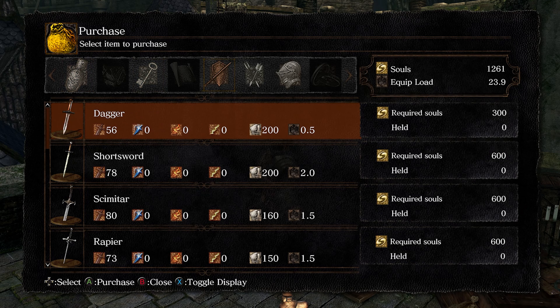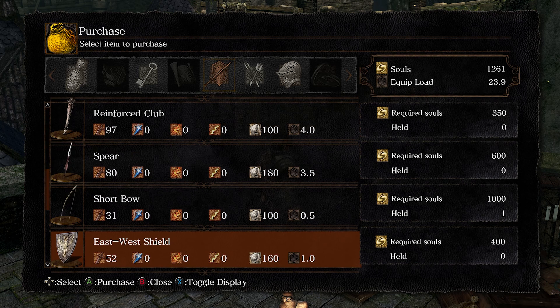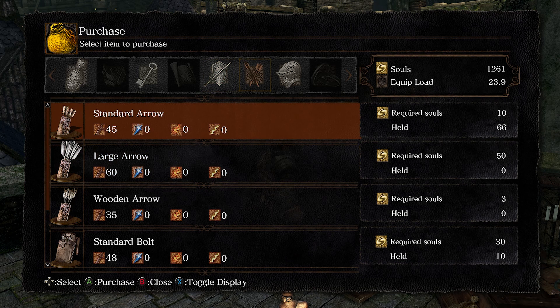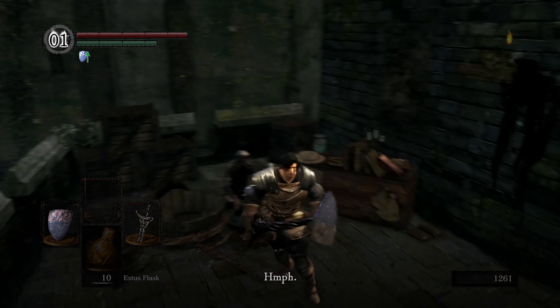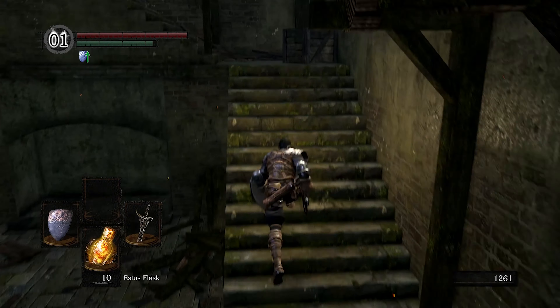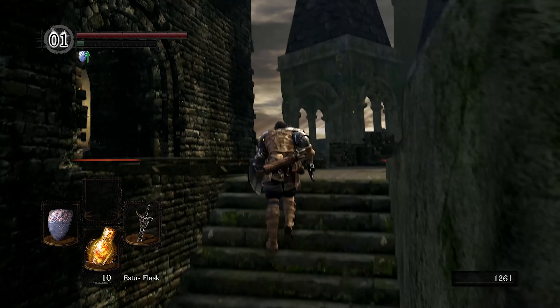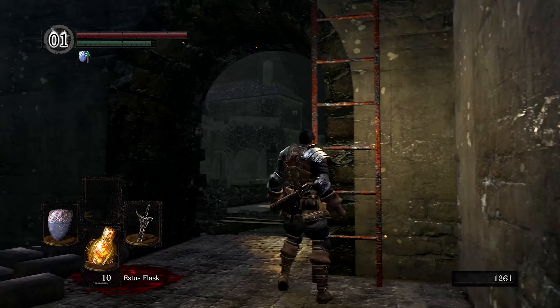You're going to come over to this merchant, and this merchant is going to sell you a shortbow and arrows, which you're going to need. Just buy the basic shortbow — it's only a thousand souls. Then buy at least 50 to 60 standard arrows, which is about how many I use depending on how much you miss. It's pretty simple once you get the rhythm down on how to always hit the arrows.